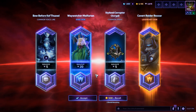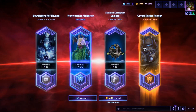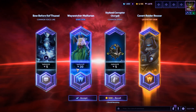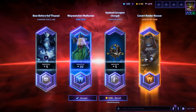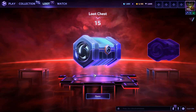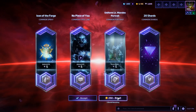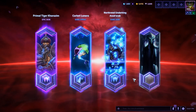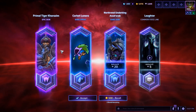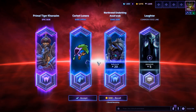You're opening all my boxes! But it might come with a price at this rate. Look at this — I can't believe it! Yet another amazing common box: it's a Covert Radar Rexxar. If you play Rexxar, this is absolutely the skin you use — it's the Space Marine one! I love that skin. And you also got Waywatcher Malfurion for another 20 shards. Good stuff! After re-rolling all commons, we get an epic and two rares: Primal Tiger Kharazim — with the claws on his hands — and Carbot Lunara Spray, plus Northrend Under King Anubarak for 20 more shards.